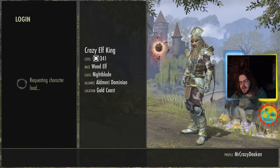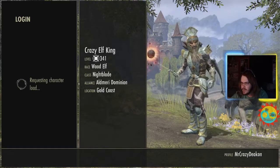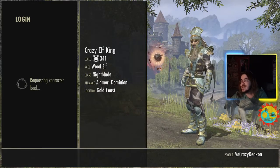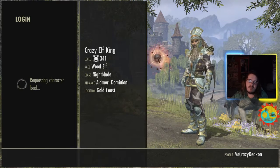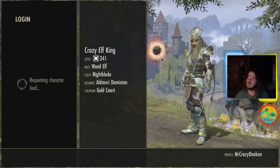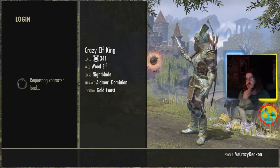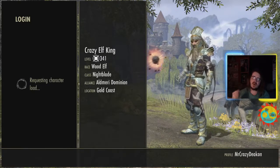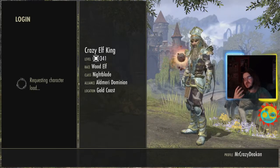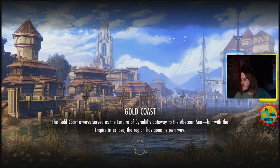I wanted this video to come out about a month ago — it was supposed to come out early March. So probably January or February I started this cycle in Anvil in Cyrodiil. It's the Dark Brotherhood expansion, but to get the thieves stashes I'm showing off, you need the expansion that gives you the Thieves Guild. Once you have both of them, you can do this.